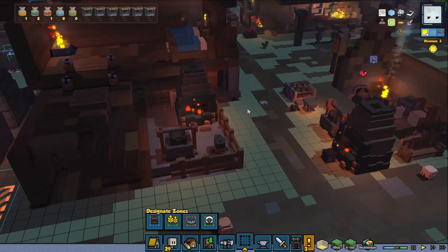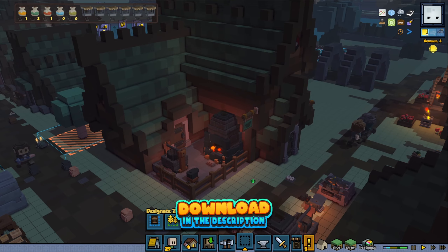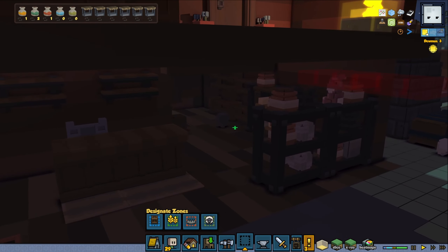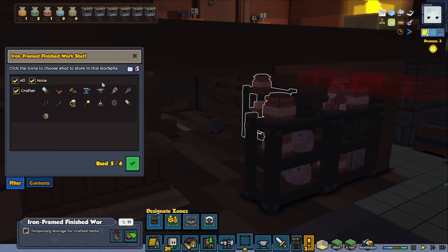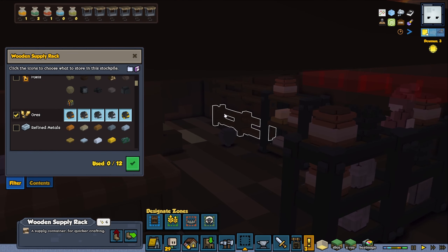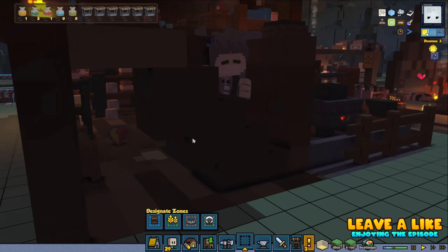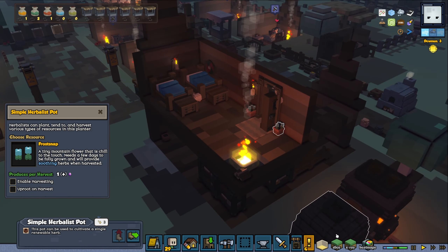Over here we have our fairly new blacksmith building. By the way, if you guys don't know, you can download my templates on the Steam Workshop and use them in your own towns. So we went through here — there's a little desk where we can imagine a blacksmith merchant selling newly crafted things. I do see that I have to customize this so we're gonna change that to only have blacksmith equipment. The blacksmith lives up here, and we have another room over here with a small staircase going up. And we have a herbalist tending some plants — so that's a cozy little place for a blacksmith.